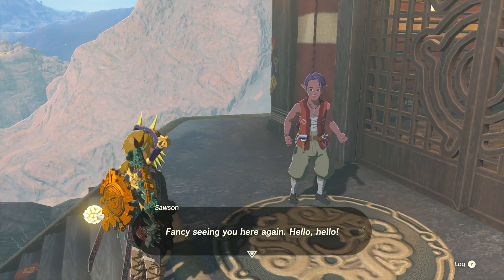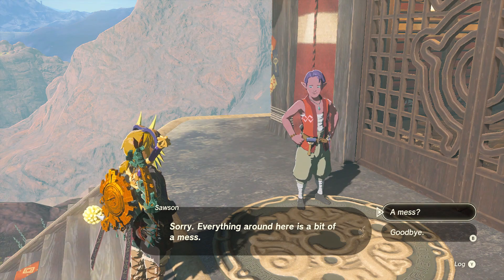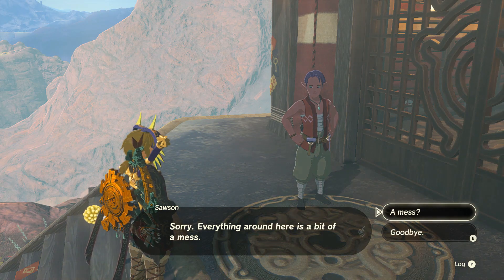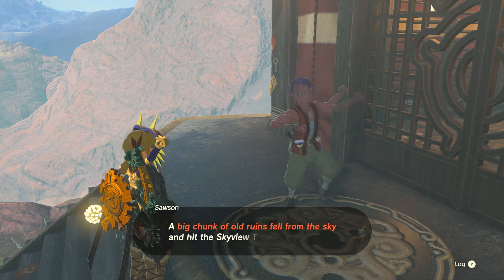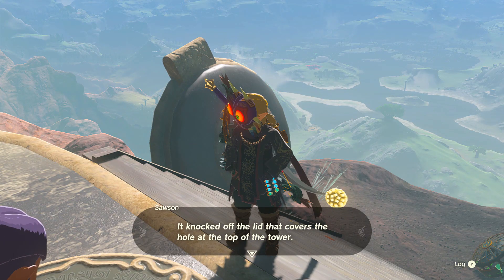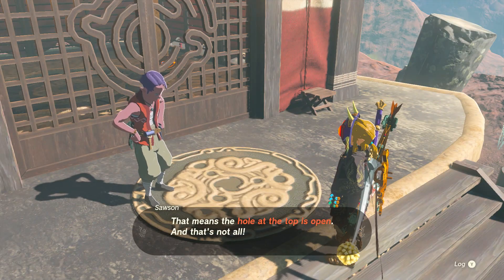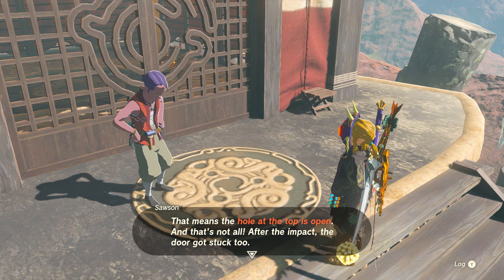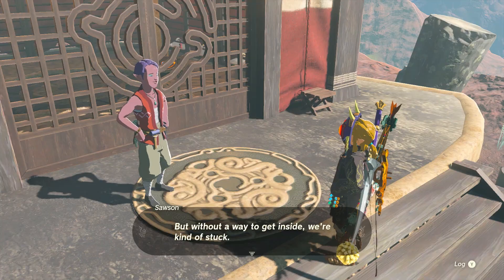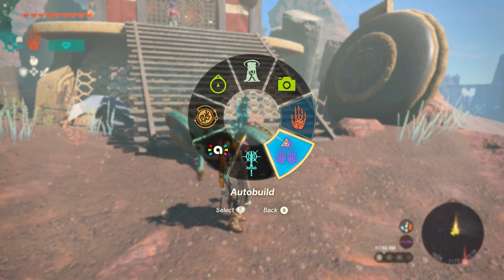Fancy seeing you here again. Have we met before? Sorry, everything around here is a bit of a mess. Were you the one that helped me with the Gerudo Tower? A big chunk of old ruins fell from the sky and hit the Skyview Tower — knocked off the lid that covers the hole at the top of the tower. After the impact the door got stuck too. If you use the terminal inside, that would force the door back open. But without any way to get inside? Well, I guess I know how to fix this problem then.